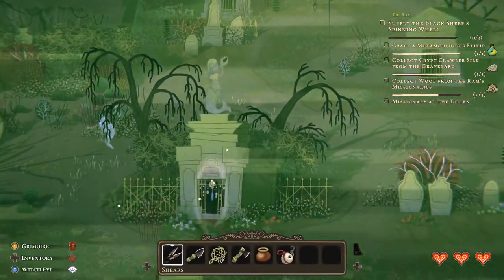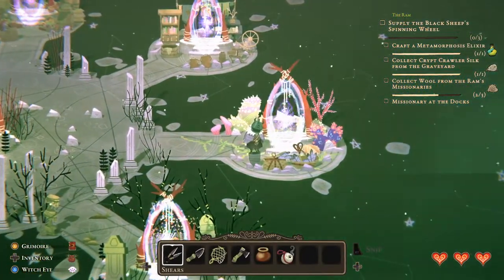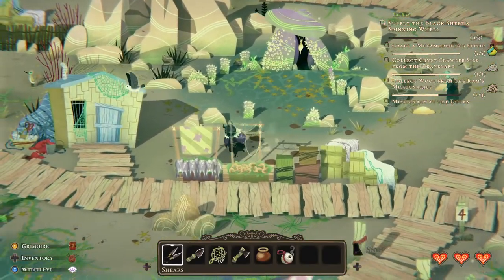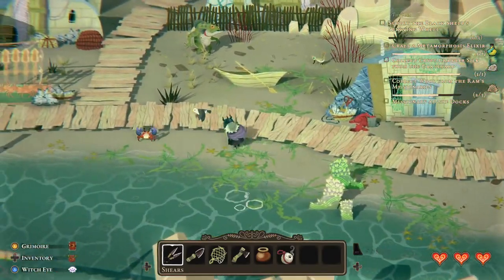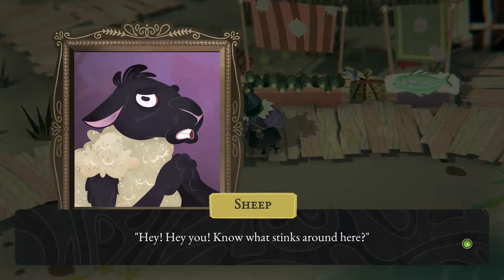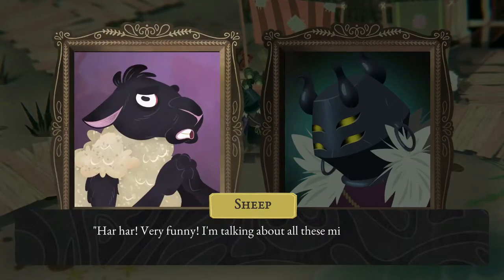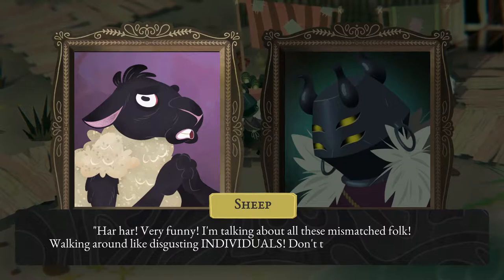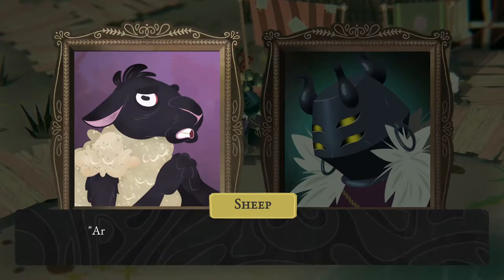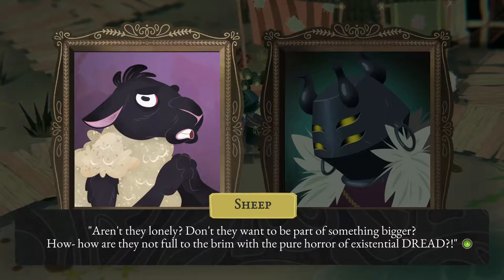Two down, one to go. I think the ram is near these lower docks. There he is. Know what stinks around here? Your breath? Maybe cut back on the crabgrass? Very funny. I'm talking about all these mismatched folks walking around like disgusting individuals. Don't they care about unity at all? Aren't they lonely? Don't they want to be part of something bigger? How are they not full to the brim with the pure horror of existential dread?